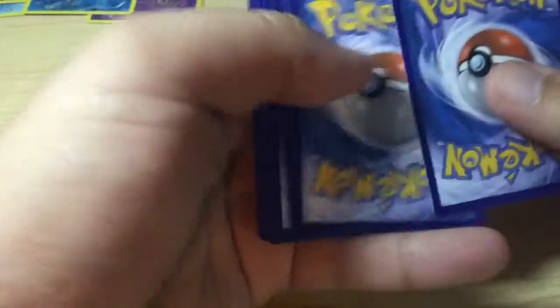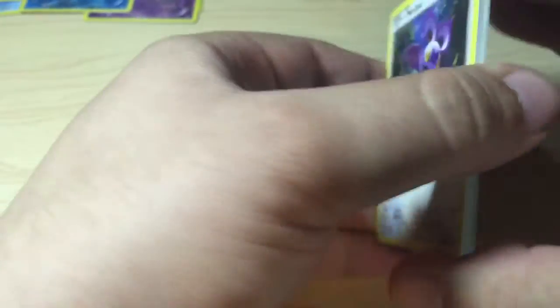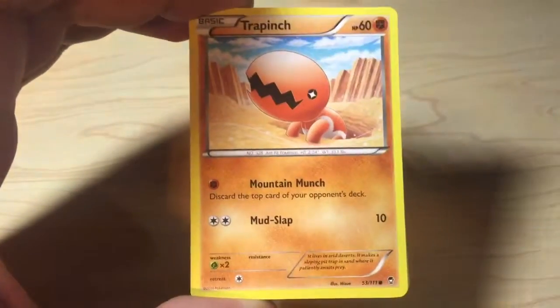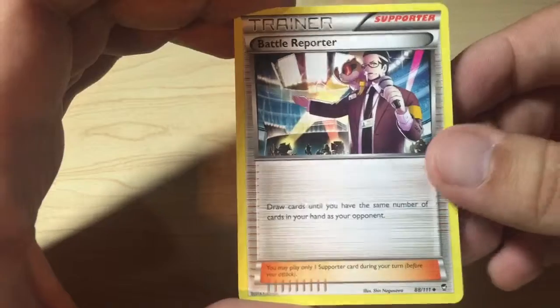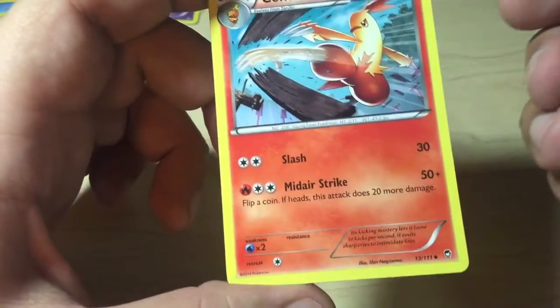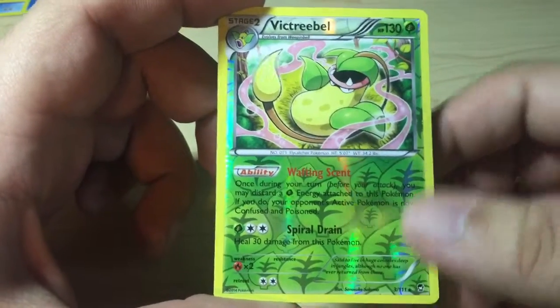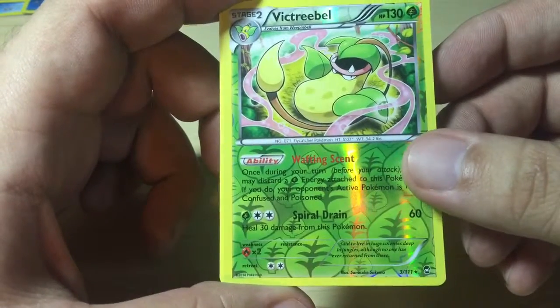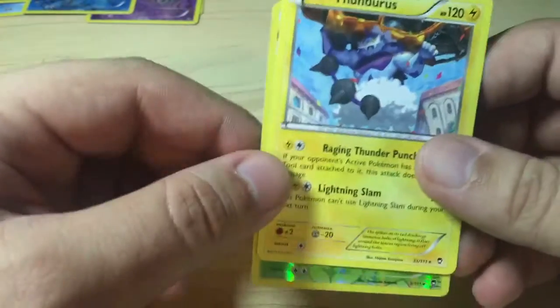This is the second to last Furious Fist Booster Pack. Here we go — Noibat, Trapinch, Electabuzz, Poliwag, Plusle, a Battle Reporter Trainer card, Combusken, Scrafty, and the Reverse Holo is a Vigoroth Rare card. Look at that, beautiful card. I love these Reverse Holo cards — completely new to me. And finally the Rare card is a Thundurus Non-Holo card.